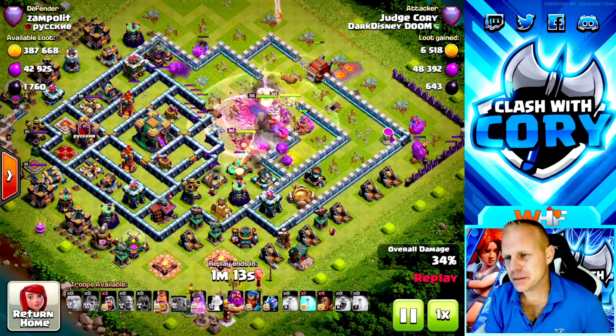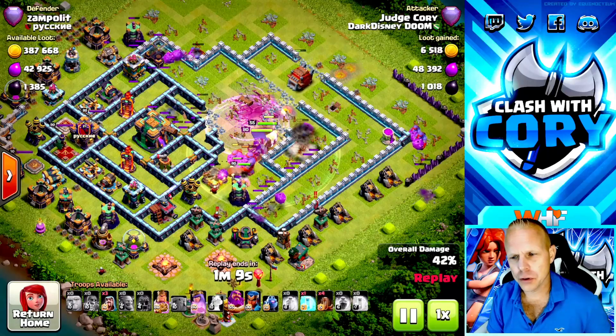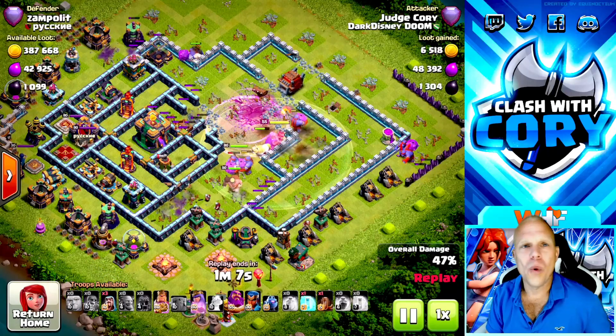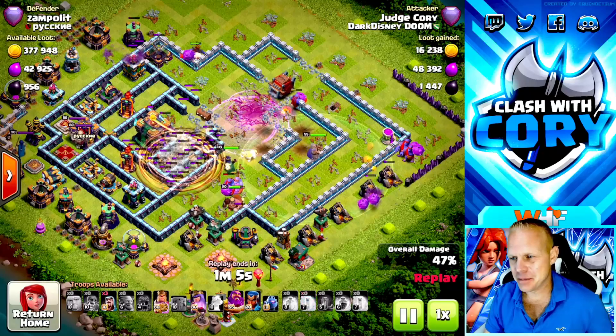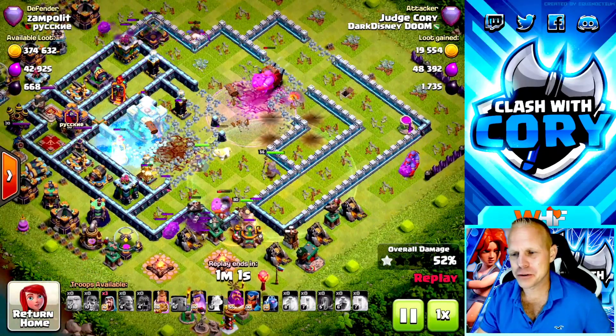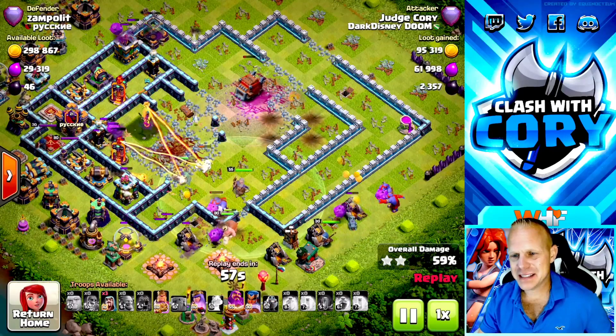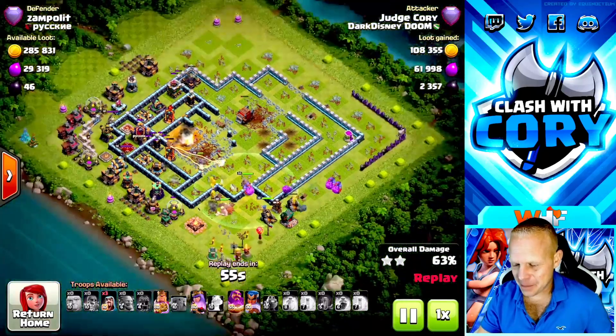We got a heal spell down early. Sometimes I'm going to run this with two rages instead of the heal and the rage, but that early heal spell can be really nice when you're responsible with your Grand Warden ability. But look at my Grand Warden - he decides to just abandon all of my core troops for a moment there, which is really not helpful. Let's see if we can get this town hall taken out.